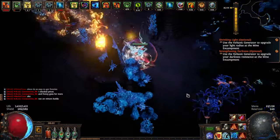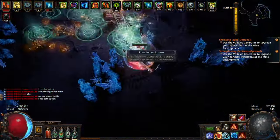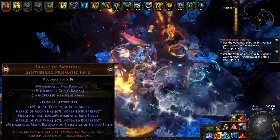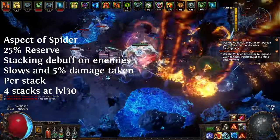This also means we can use double and triple crit multi jewels to cheaply scale damage. I also decided to use the new Circle of Ambition rings, which lets us get rings with both Herald of Ash and Herald of Purity buff effect. There is also enough room to fit Aspect of the Spider in.